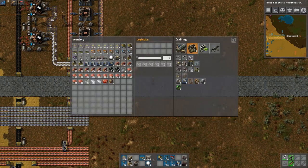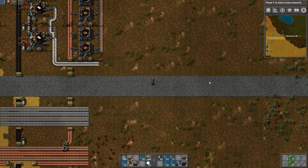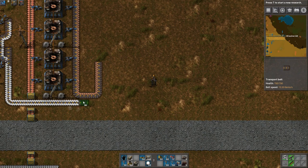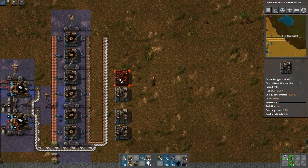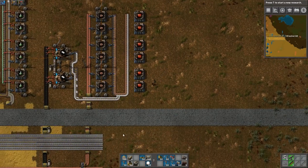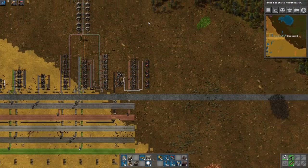What is Blue Science going to require the most of? Four copper cables — let that go on the inside and I'll let the plastic go up that side. This is just the starting amount of advanced circuits that I'm going to produce. I am honestly going to overhaul this production a lot — this is only the beginning. I actually plan on having at least triple this going, but this is just for the time being.